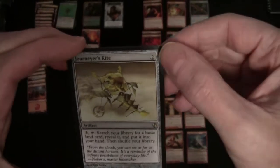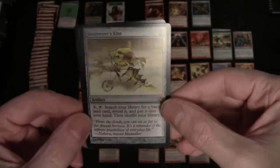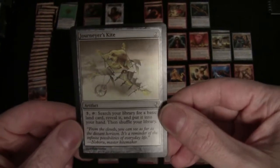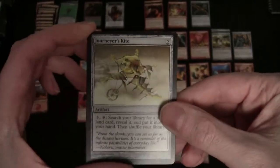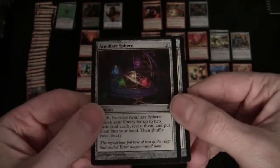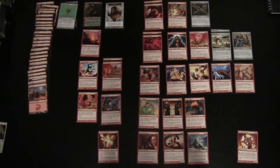Journey's Kite costs two to cast and three to activate the ability. You tap it but don't sacrifice it — you search your library for one land and put it into your hand. This one is reusable, whereas Armillary Sphere you have to sacrifice, so that ends up in the graveyard once you use that ability.